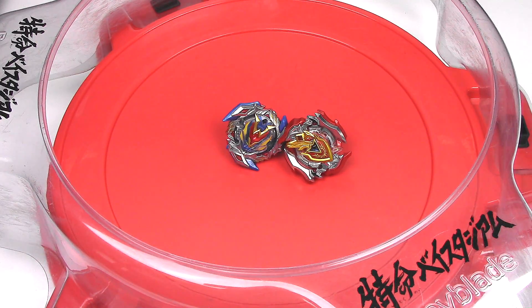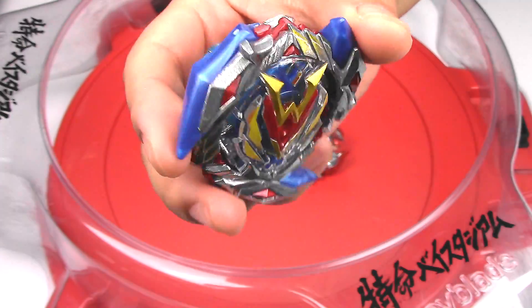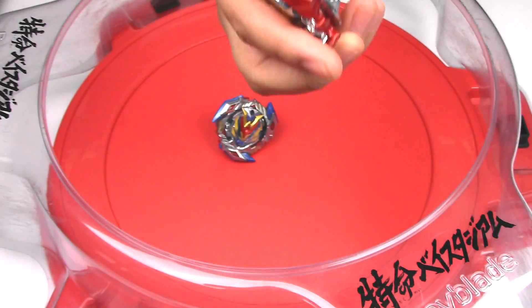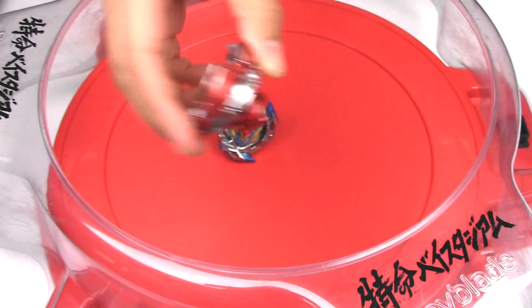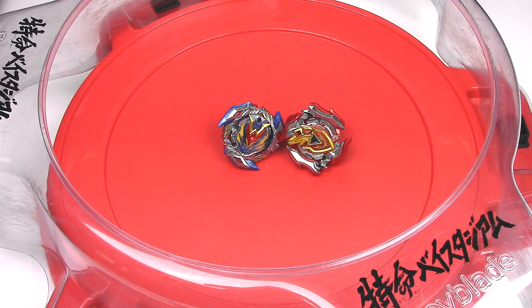Hey everyone, it's Jojo, and welcome to a Beyblade Burst Super Z battle. I'm finally getting around to these battles, and this battle is going to be between Winning Valkyrie 12 Volcanic and Z Achilles 11 Extend. I'm going to put it in the short mode for the first five rounds, and the taller mode in the next five rounds — ten rounds altogether. I'm not going to keep track of points, we're just going to have fun with these Bey battles. Let's get started.